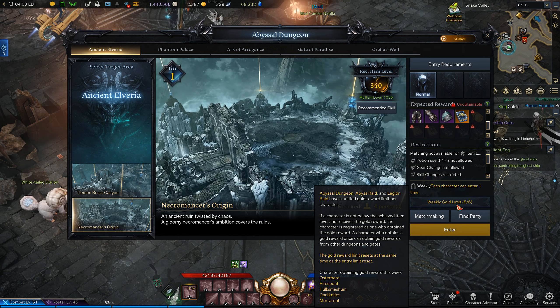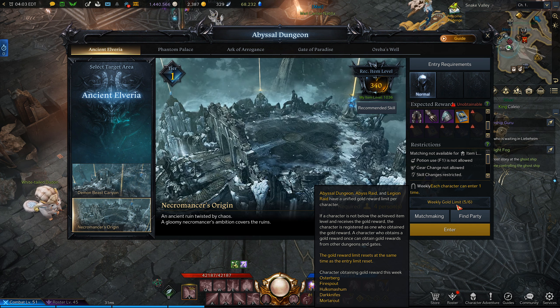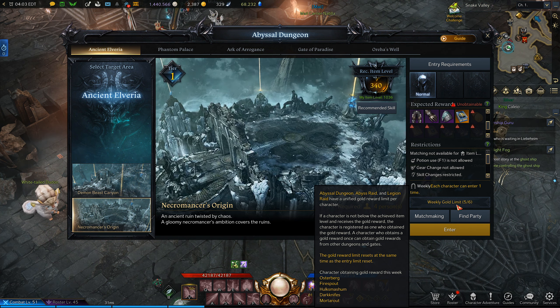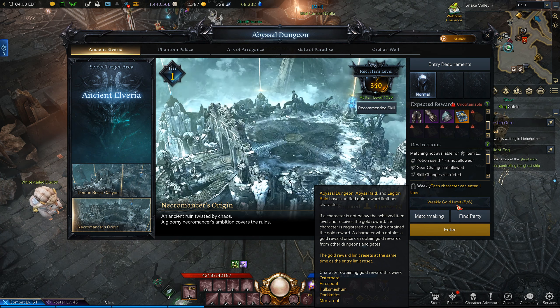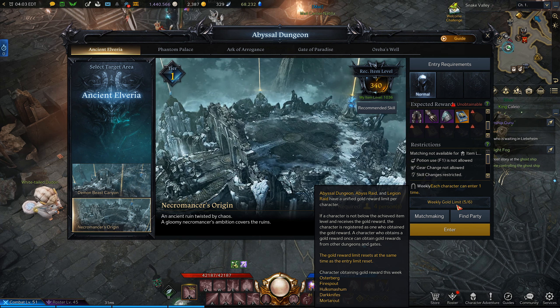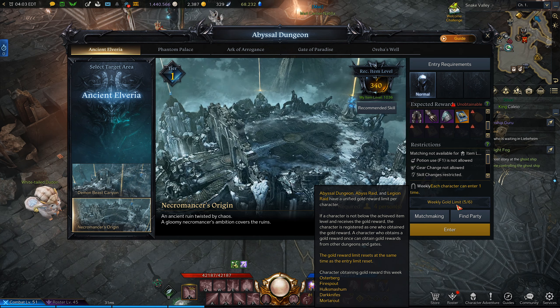Essentially, when you do any dungeon on a character, it locks that character into the weekly gold limit — meaning they become one of the characters that can earn gold from Abyssal Dungeons that week. You can see the characters that have done it listed at the bottom. If you have six characters and do one dungeon on all six, all six are locked in. A seventh character attempting Abyssal Dungeons won't be able to earn gold.